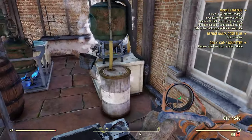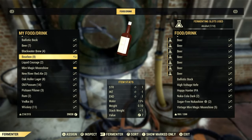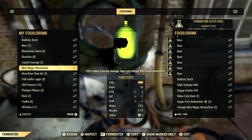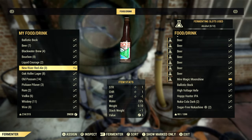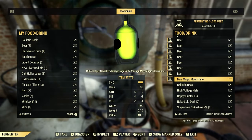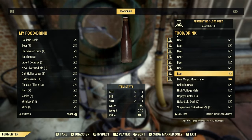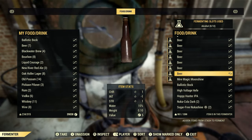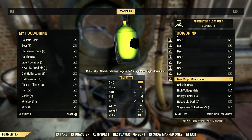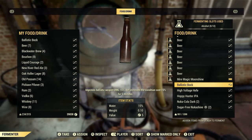Let's go to our fermenter right here. We're going to transfer. So we've got this Meyer Magic Moonshine we just got from Sunday Brothers Cabin, and we need to turn it vintage. You can see it has a full yellow bar. This will take anywhere from 20 to 30 minutes of real life gameplay time. If you play 15 minutes now and come back later for another 15, the Meyer Magic Moonshine will become vintage.